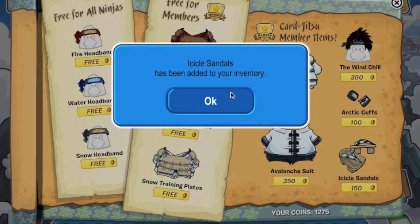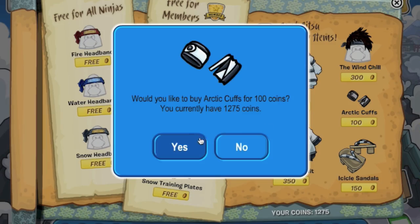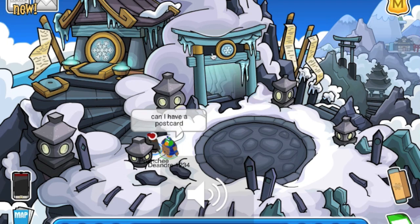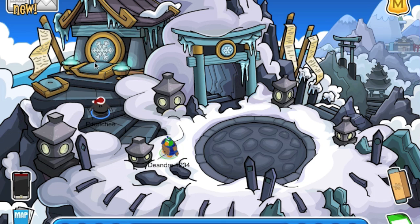I'm actually almost out of coins, so bummer. Over here is a little chair - if you want to be like Sensei, I guess you can sit here.